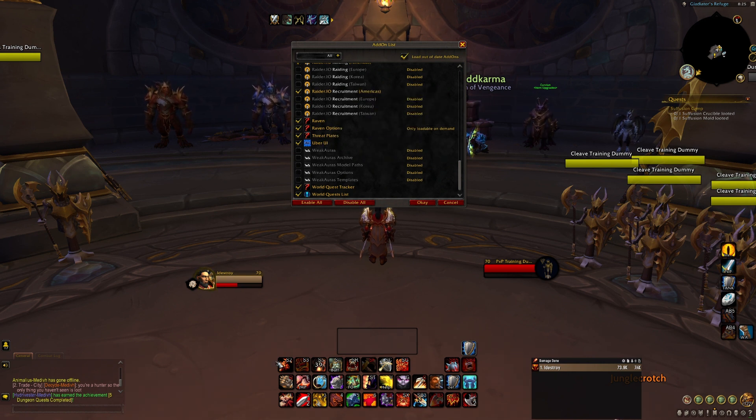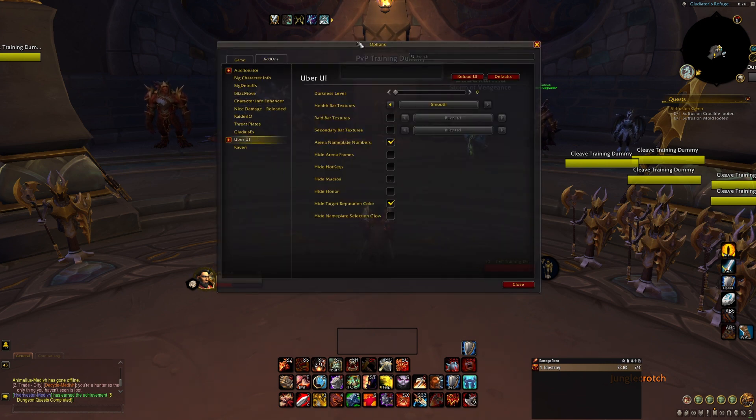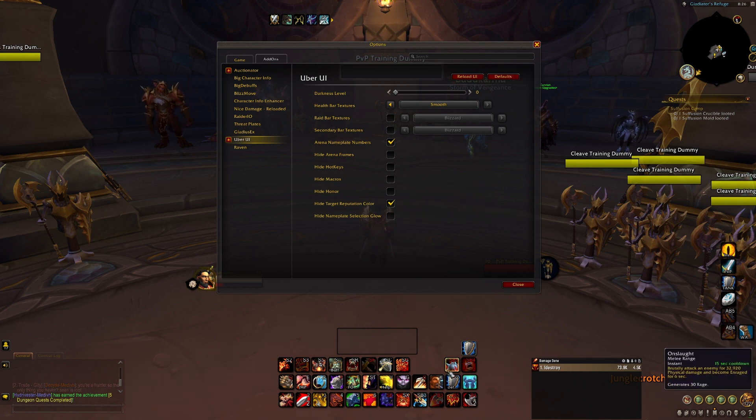Super UI — that's the black frame you see around the borders right here. Let me go to the add-on options. I currently have darkness at zero, and you can just copy the settings if you want. I just have smooth plate numbers and high target reputation color turned on, and that gives it this little black border appearance — just clean-looking in my opinion, without that silver border.